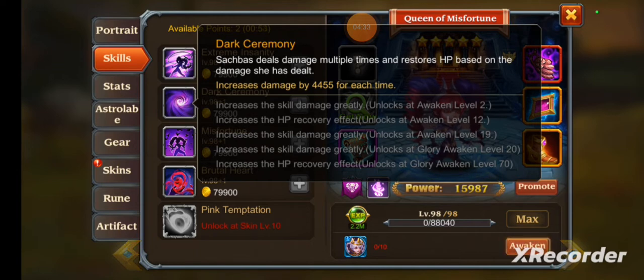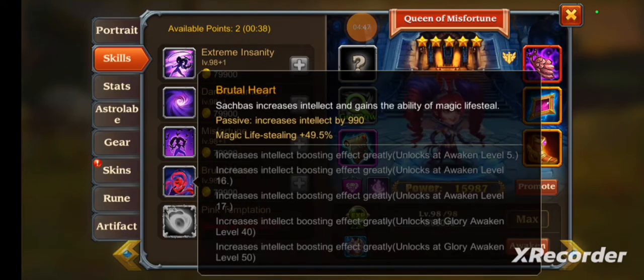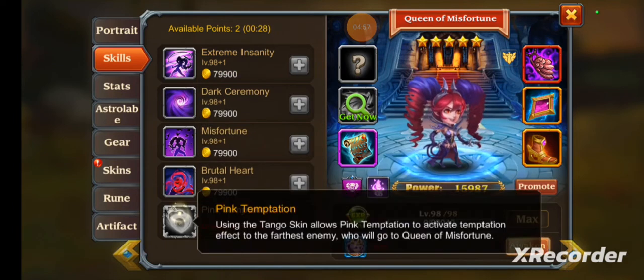Dark Ceremony: Sacobus deals damage multiple times and restores HP based on the damage she has dealt — really good. Misfortune: she turns into a crowd of ravens to attack an enemy, during which she cannot be harmed, so she has an immunity phase — really good. Brutal Heart is her passive: it increases her intellect and grants her the ability of magic lifesteal. The only other hero I know who can grant magic lifesteal is Royal Detective. Her skin is Pink Temptation — using it allows Pink Temptation to activate a temptation effect, pulling enemies toward her.